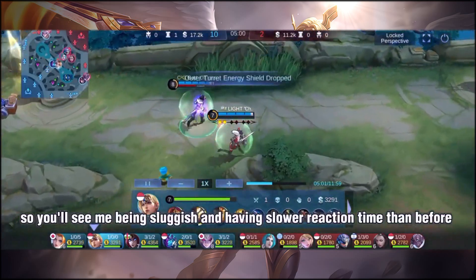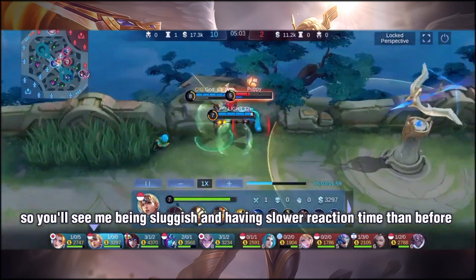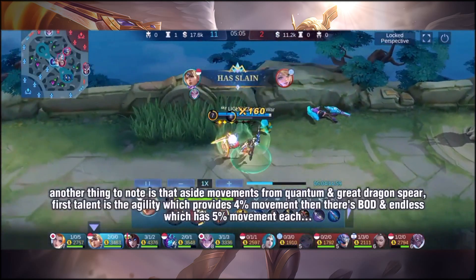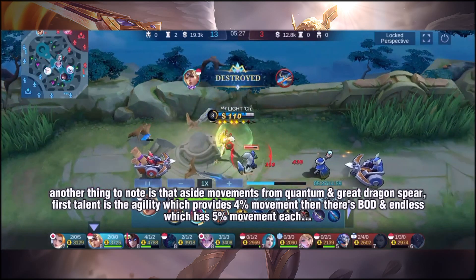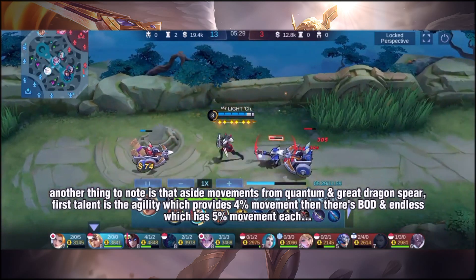I've used a new phone, so you'll see me being a bit slack and having some slowdown. The first talent in the build is Agility, which provides 4% movement speed.